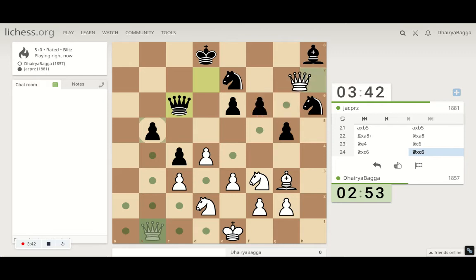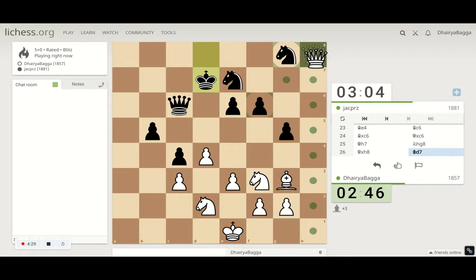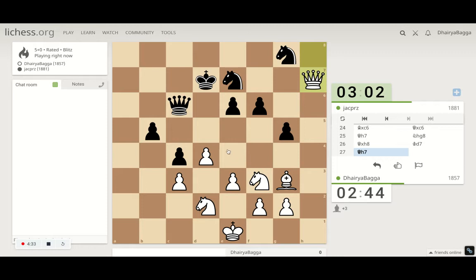Now good access here — queen to h7, threatening a couple of pieces. All my pieces can converge there. A couple of pieces are hanging so he can save only one. The bishop goes. Now the plan would be to come to e4 and trade off the queens if possible — that will be completely winning.